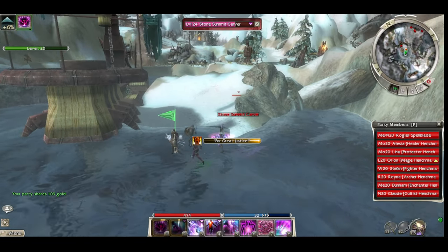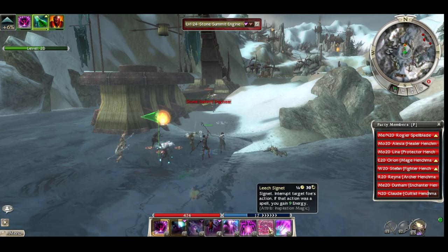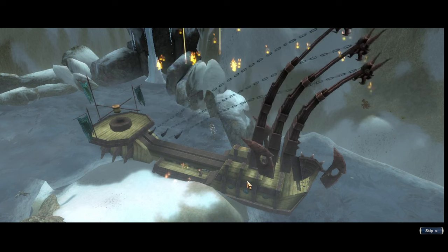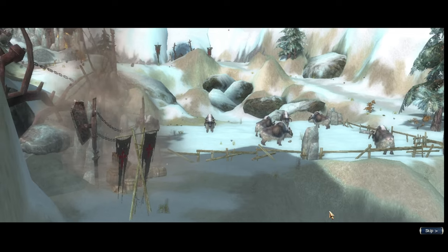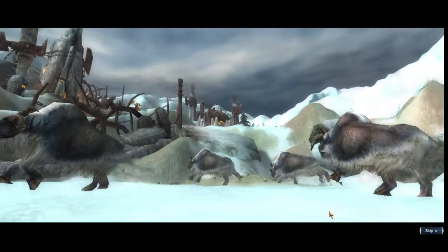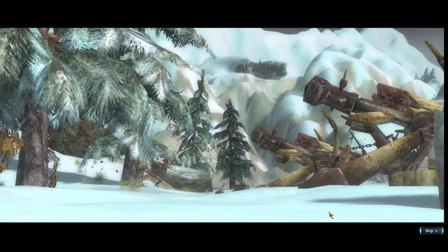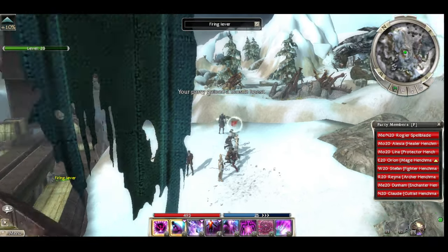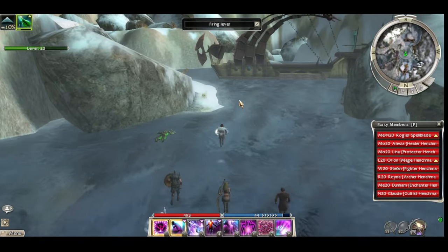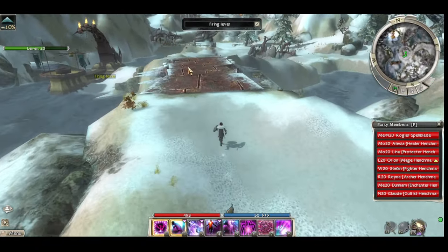Be careful not to aggro these huge enemies. So the stone summit are fighting the white mantle - the stone summit aren't interested in helping us, they just want to kill all humans. We have a super powerful build with this double elite action going on. I'm definitely going to miss this skill bar, and I need to decide which one I like better - mantra of recovery or crippling anguish. I like both of them actually.